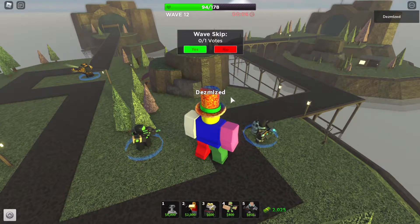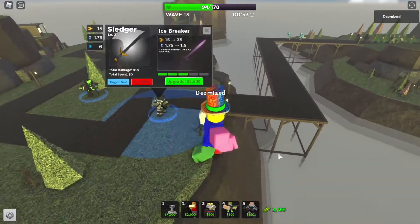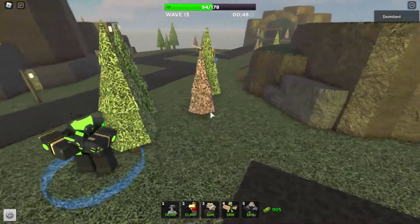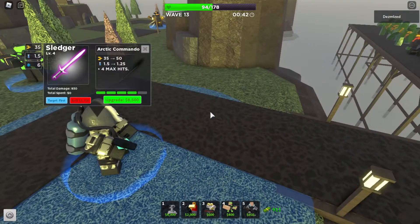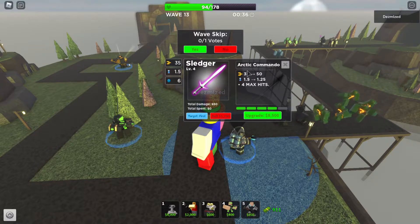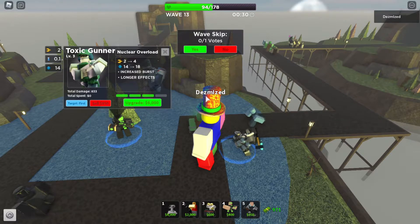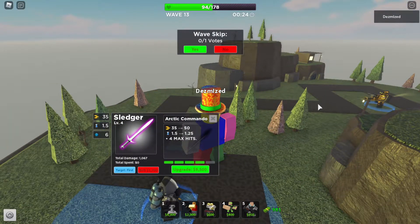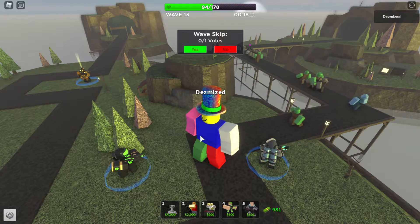These towers just got released today. Honestly, the event isn't that hard compared to previous ones, so I suggest you do it. At max level, the Sledgehammer gets four hits — it does quite a lot of damage for how fast it hits. Think of it as some kind of close-range railgun: 50 damage at max is not bad at all, actually pretty good. The downside is the range, since it's melee.